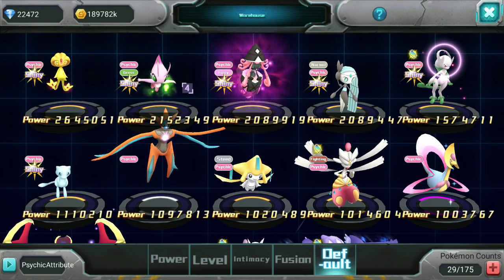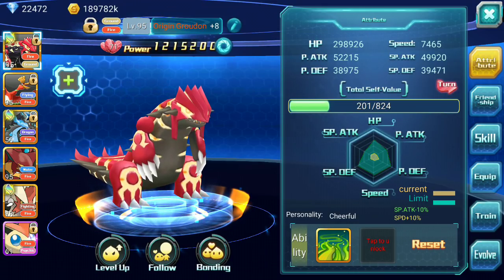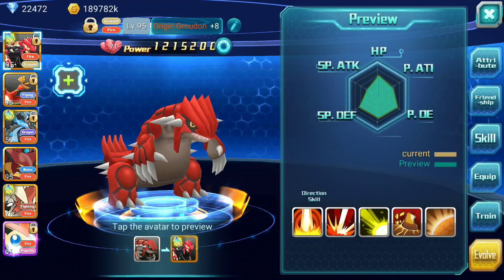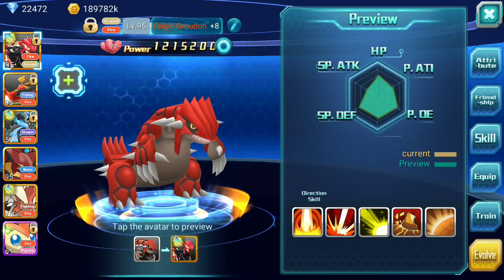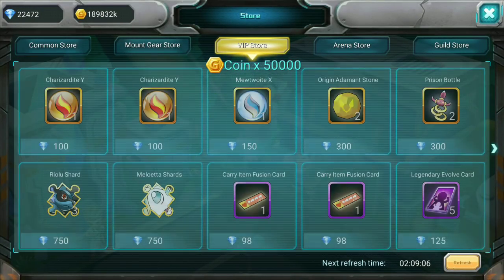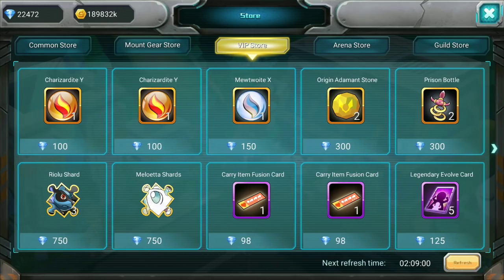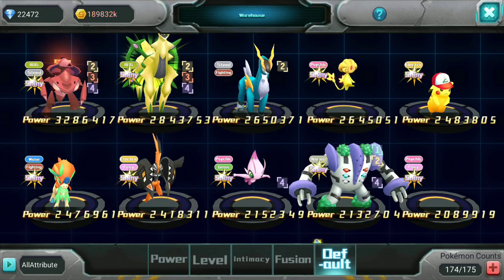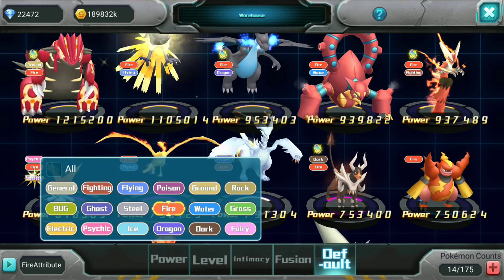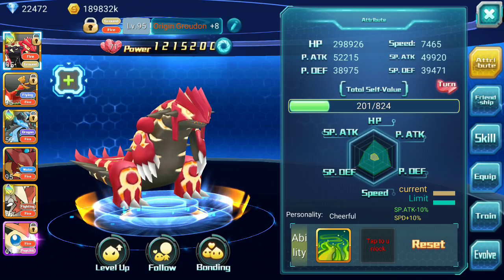Now, Origin Groudon — the normal Groudon is available here and you need 150 Megastones plus 150 Alpha or Ruby stones (I think it's Ruby). You can check the VIP store, but it's not always easy to see. Packages to evolve him cost around 6.9k diamonds usually.